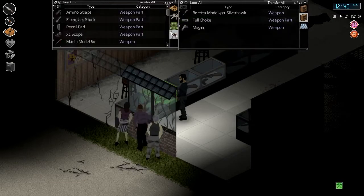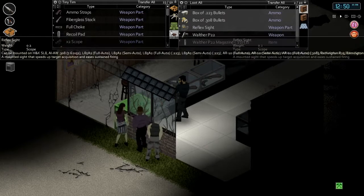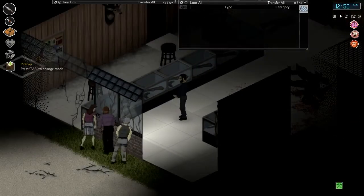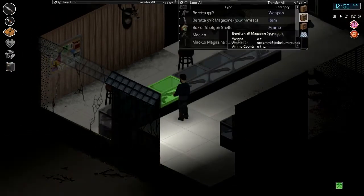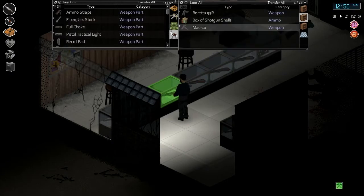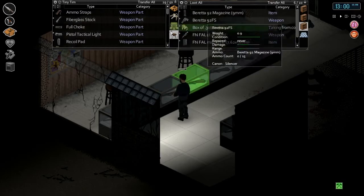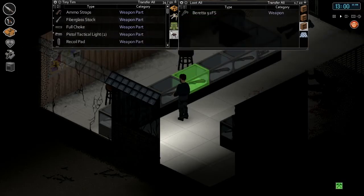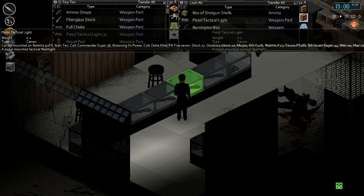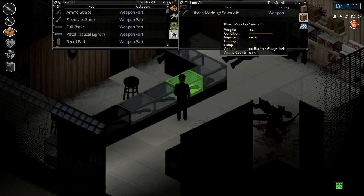Beretta Model 471 Silverhawk shotgun — I like our shotgun better. Full choke. Got an M911, bullet reflex sights — nice. Take that attachment. We can take these display cases — I kind of want to take some of these display cases back. That'd be nice — have a gun room. Pistol tactical light, Mac 10 Magazine — do we have a Mach 10? Let's take it just to be safe. FN FAL — I don't have that, so let's take it. Another laser tactical flashlight, AKM Magazine, Norinco AKM — I don't think I have this. .308 Bullets, Ithaca Model 37 Sawn Off. An FSL LSR — I don't think we have that. Rifle sling, magazines, pistol laser sight, more rounds, a 4x scope — nice.